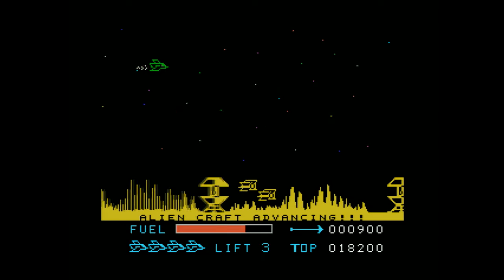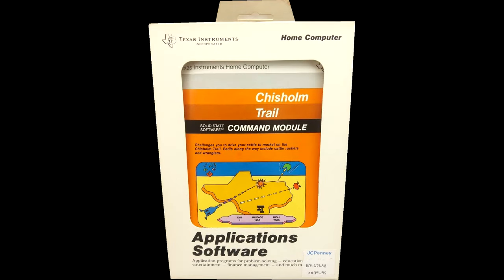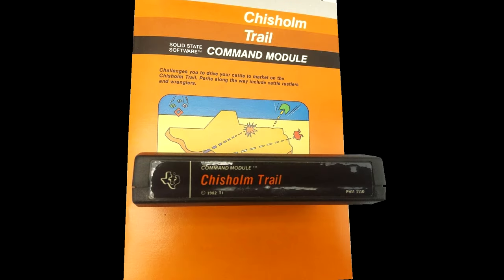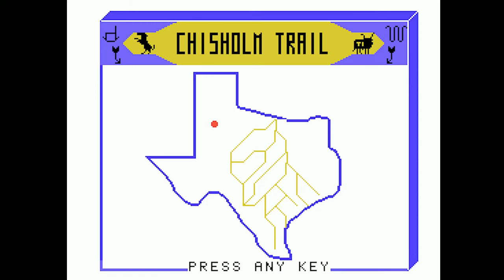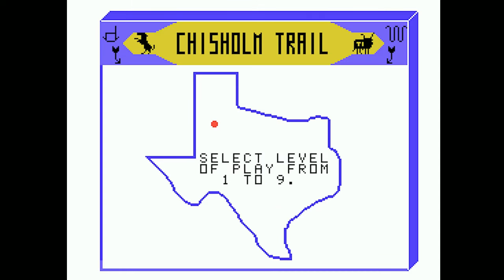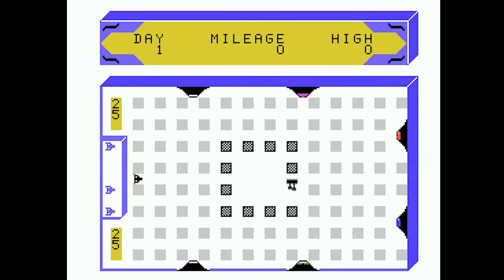While Parsec was a hard act to follow, Summer CES also had TI's Chisholm Trail cart making its debut, which challenges you to drive your cattle to market along the Chisholm Trail, where perils along the way include cattle rustlers and wranglers. It's an oddly forgotten game as far as TI carts go, because right in the wake of Munch Man, Tunnels of Doom, and Parsec, it was just too easy to get lost in the shuffle. While this game wasn't a misfire exactly, it does look a little weak next to the biggest three releases in TI history.